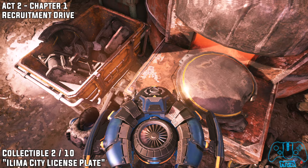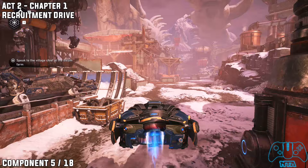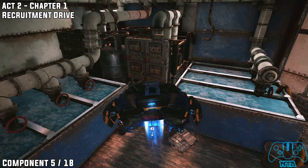Once you have grabbed this, go right and head up the stairs to the left. Once you go right and go inside this small building, head down the stairs and you should find component number five of eighteen for this chapter.